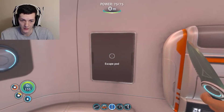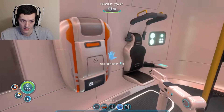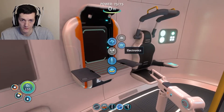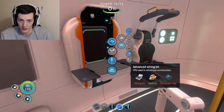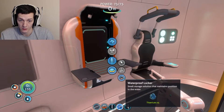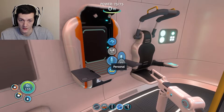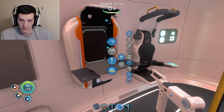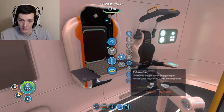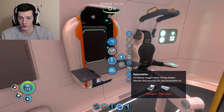So we need some food. Electronics, what can we make? A wiring kit, advanced wiring kit, computer chip, deployables, waterproof locker, mobile vehicle bay. Pipes, floating air pump, fire extinguisher, a rebreather. So that's something we could do with.